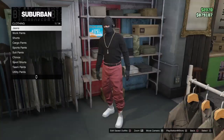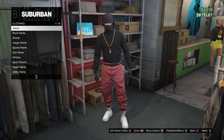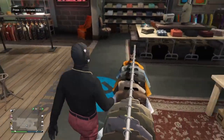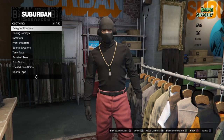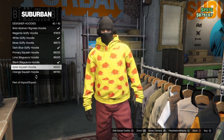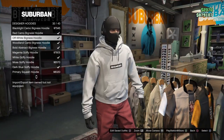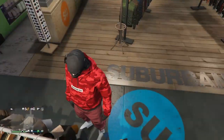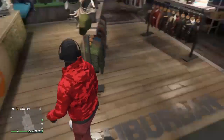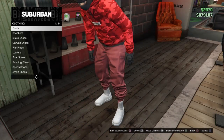For the pants part, I will have the link to the red joggers down in the description, so go check that out if you want to get the red joggers - or you can choose any type of red pants. Then head over to Tops, go to Designer Hoodies, and scroll up to the red camo hoodie, which is number 31 out of 43.